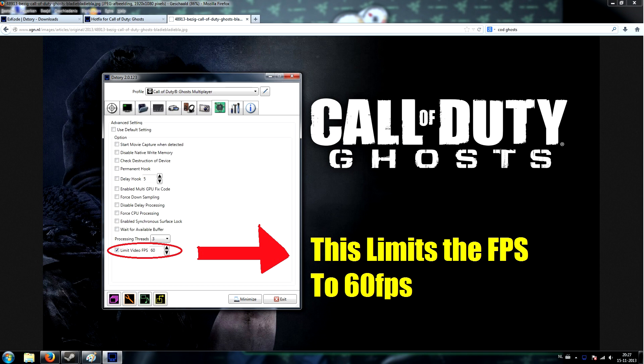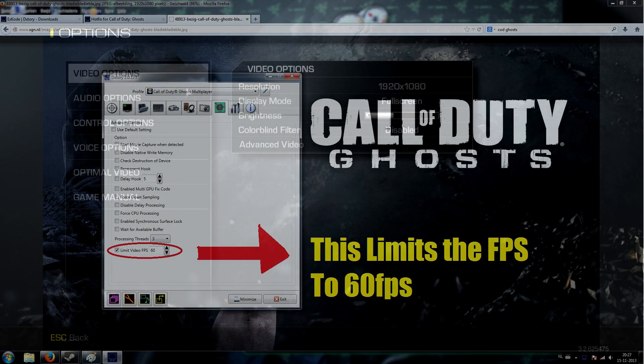Now go to this tab and scroll all the way down. Check the 'Limit Video FPS' option, which limits the frames per second for your running game. I've set it to 60, so the frame rate isn't bouncing between 90 and 18 FPS — it stays around 60, which also matches the 60 Hz refresh rate of most monitors.